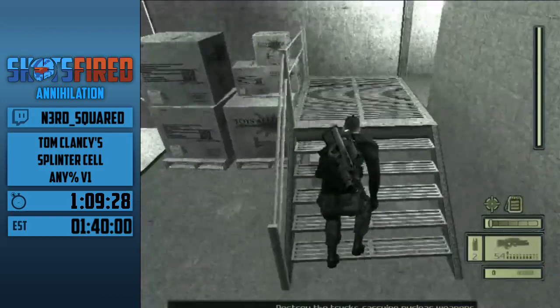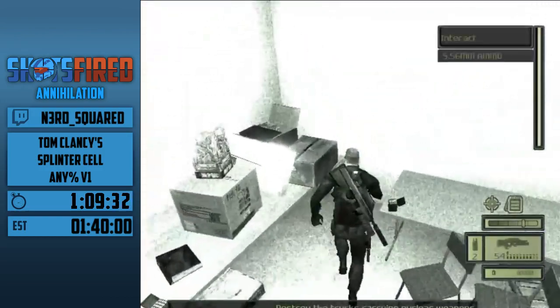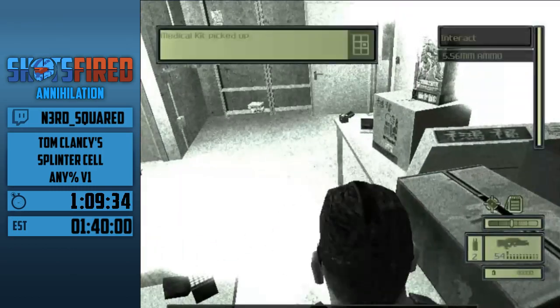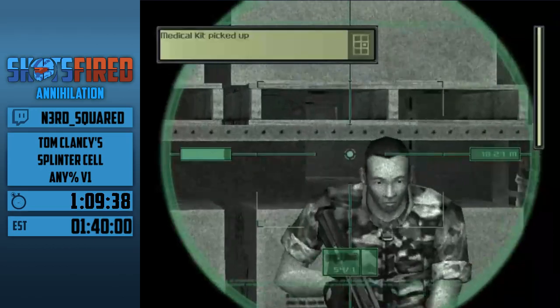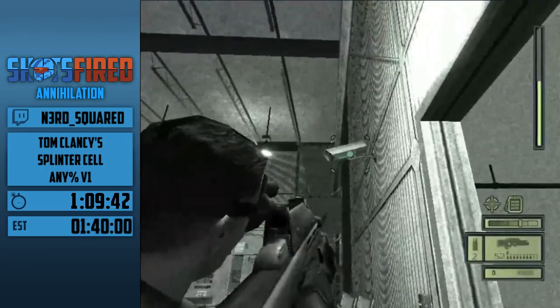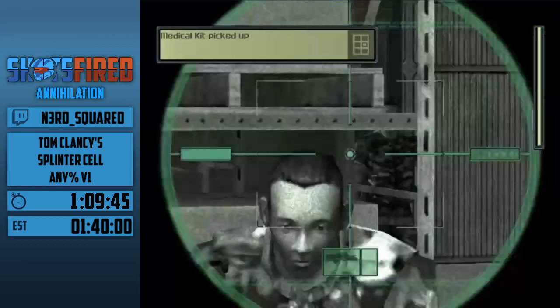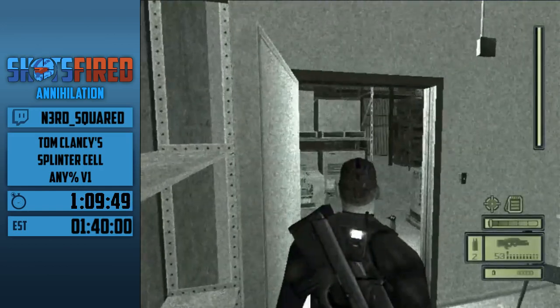Part three of the embassy here. I have to edge out otherwise this guard will see me — he saw me anyway, but whatever. I accidentally used one of my sticky shockers so I had to reload — I meant to save that for a later section. My favorite part about these guards is that they go from 'something moved' to 'American commando!' How do they know I'm American? Like, it would be Venezuelan — oh god, that's not good.